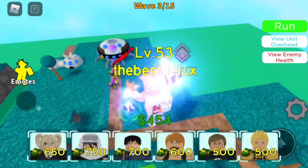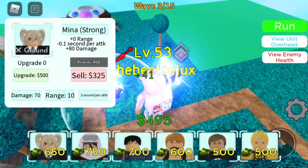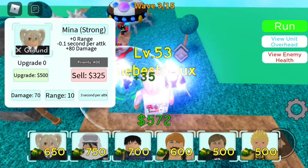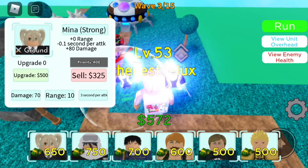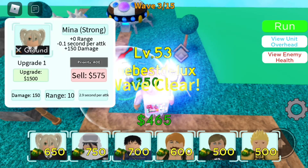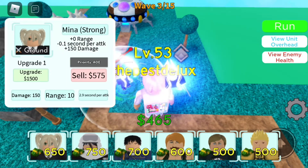How powerful is she? Let's see what she does. Oh, she uses a scythe — the animation is quite cool. She does 70 damage at 3 seconds per attack. The first upgrade costs 500, so let's upgrade that. Now it's already 150 cost and 2.9 seconds per attack.